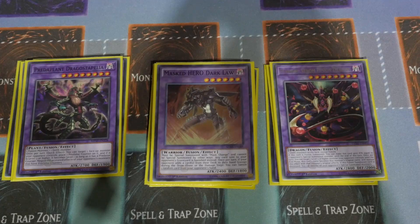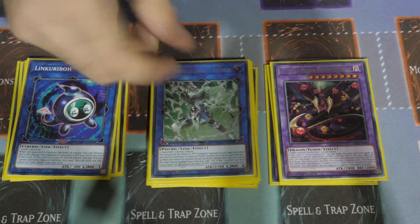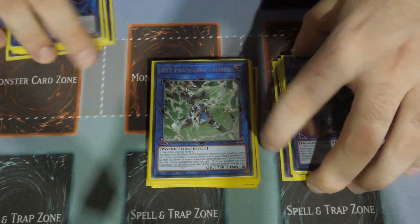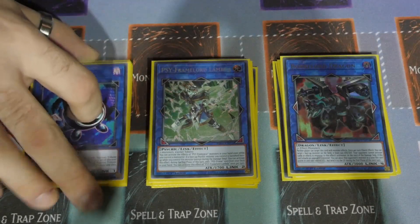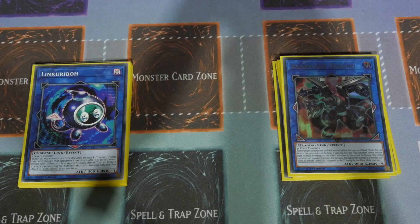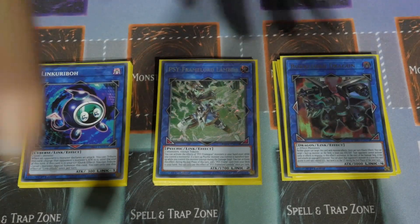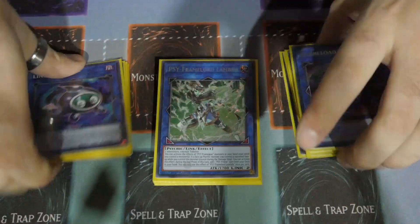For the final fusion there's Dark Claw. For Links you've got a Link 1 Knightmare Cerberus, a Link 2 Lambda, and a Link 4 Borrelsword Dragon. Borrelsword actually put in a lot of play today — it did quite well against Dracos. He even stole an Amanuato with it; the Amanuato was face-down, just to be clear.